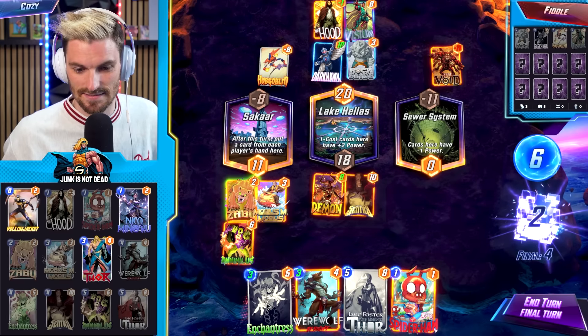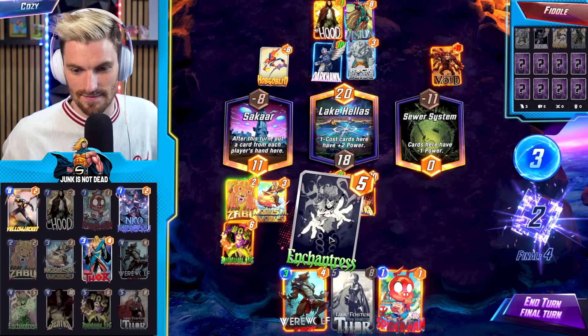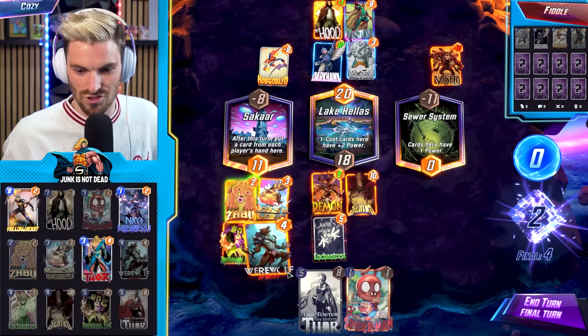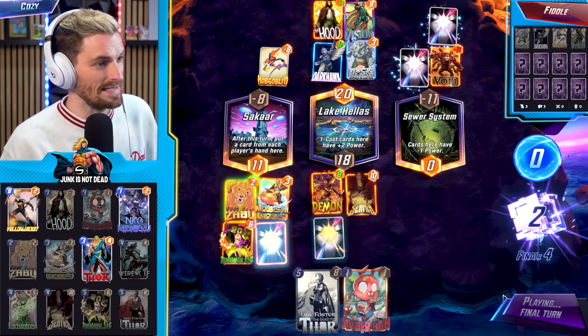He could easily send these back to us — let's make sure he doesn't. We play Enchantress here to kill the Darkhawk, and then we simply plug this side up with Werewolf and call it a day. This is an easy dub.